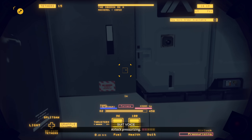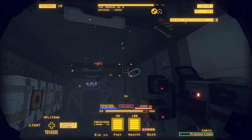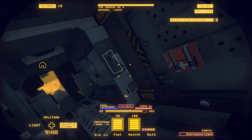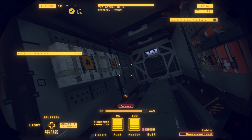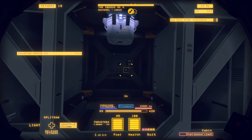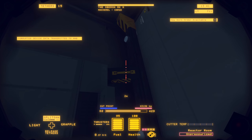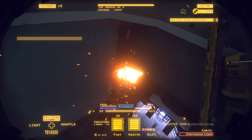First thing we're going to do is depressurize this cabin. Our goal is to get inside and start cutting everything open. Make sure this door opens and that it is also depressurized before you start cutting. The cutter head makes shorter work of these cut points than the stinger does.